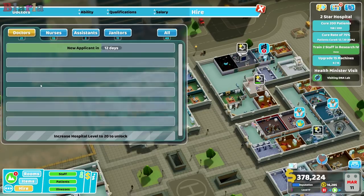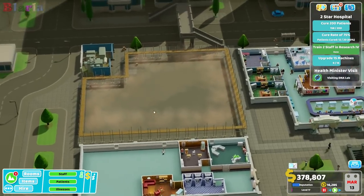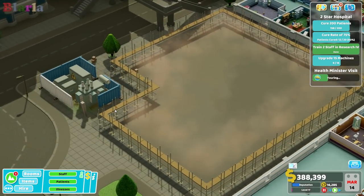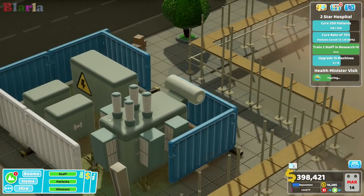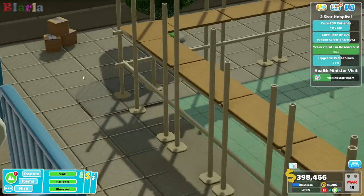We could probably build a marketing room here. It's a nice big building. Look at all these power outlets and all these dodgy boxes we've still got lying around.